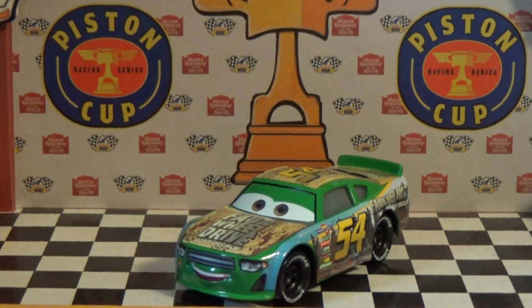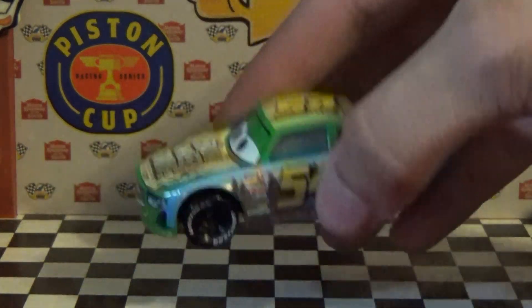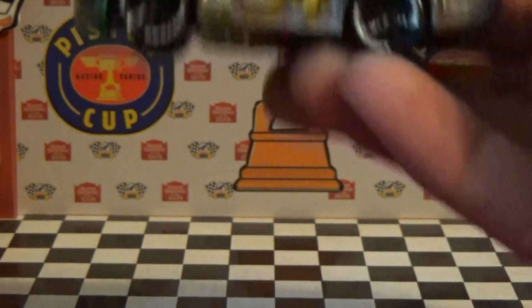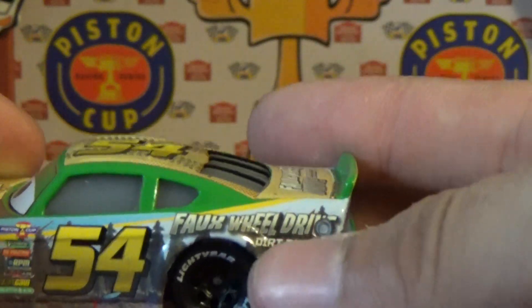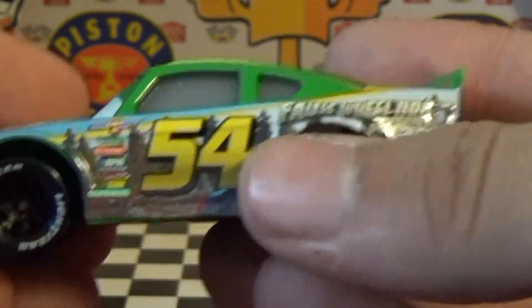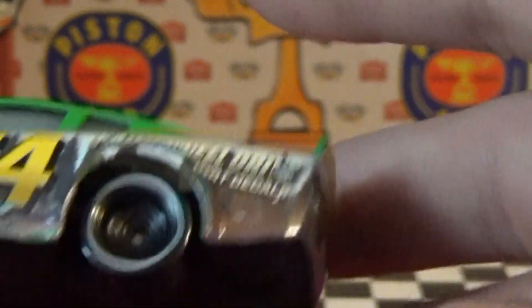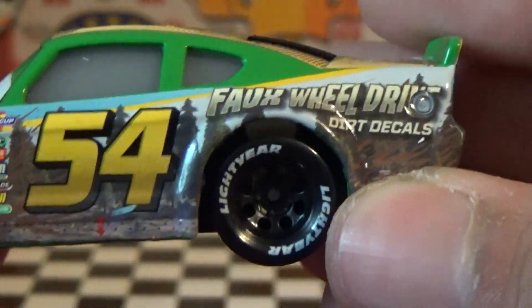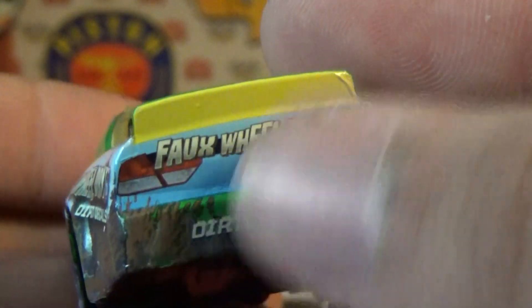Here's Tommy Highbanks out of the package — number 54 — just super cool, absolutely love this. It's probably one of the best detailings on a Piston Cup racer as of now, because you've got the sponsors in the background, regular tires, black rims. I like this a lot — four-wheel drive, dirt decals. Just super cool with the back green, forest thing going on.